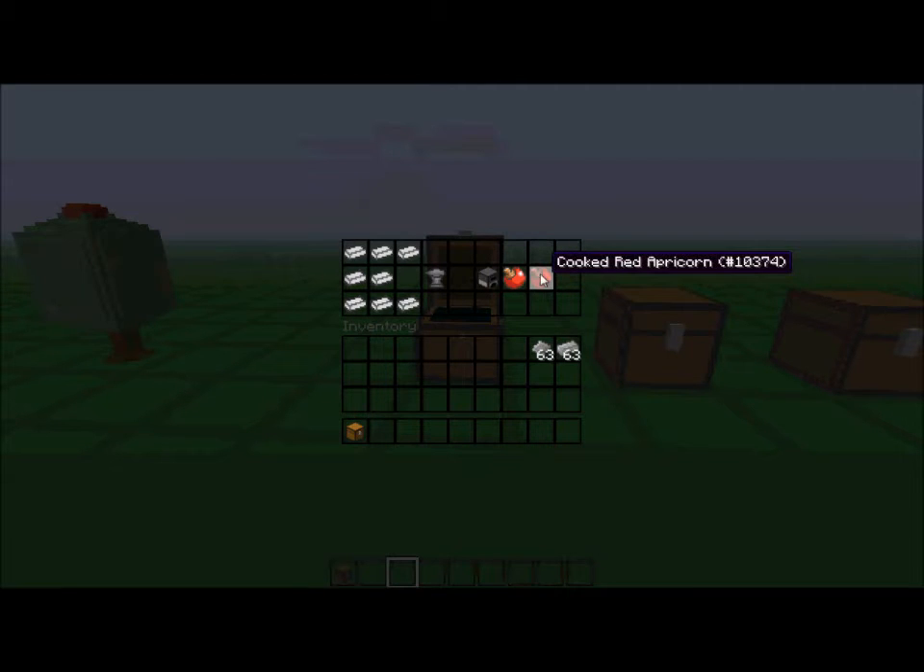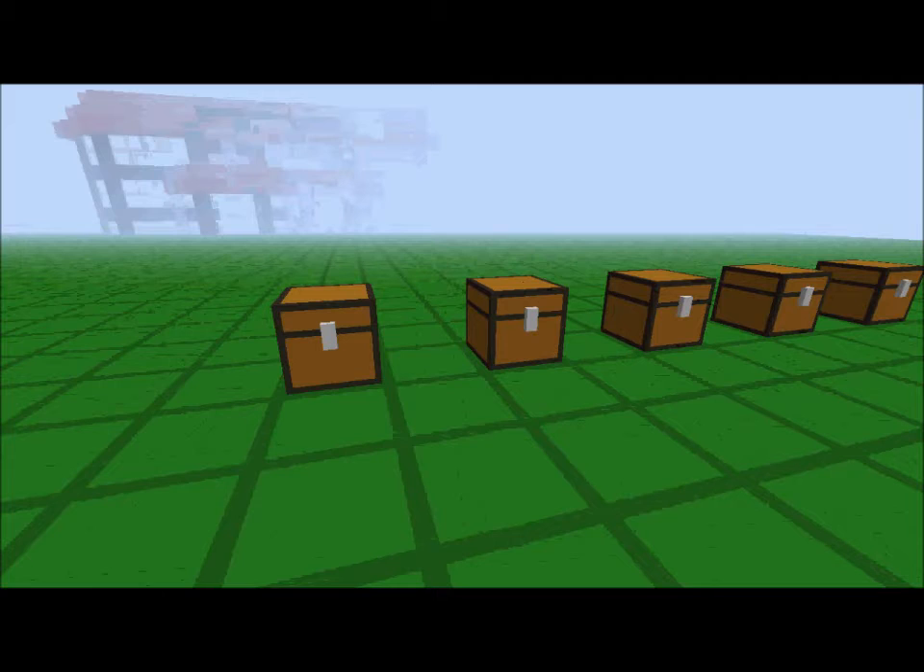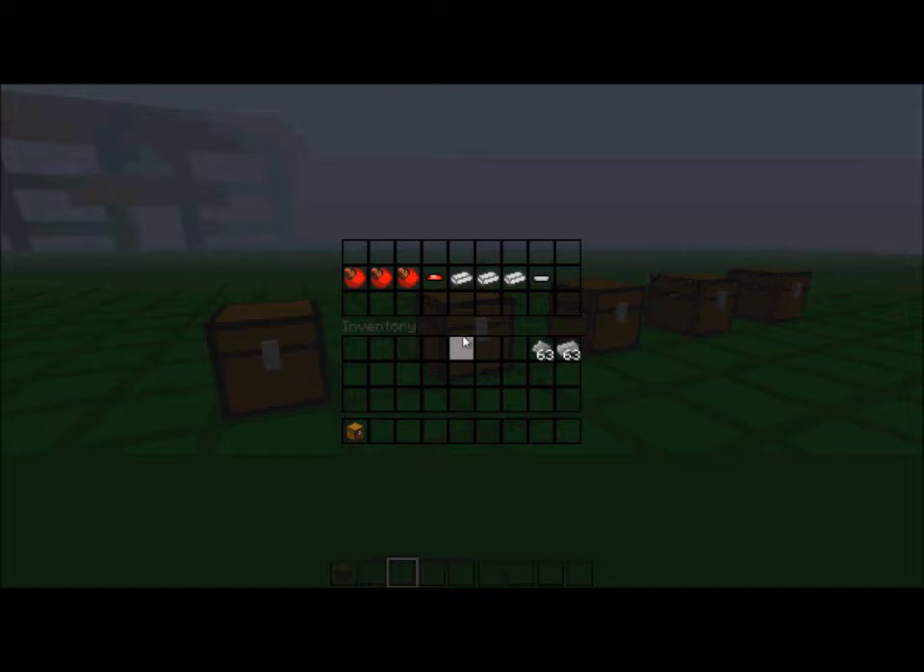You put the apricorns in a furnace, cook them, and you get a cooked apricorn. I'll show you what aluminum is later — this is going to be a shorter mod review because I'm not going to get too deep into it. There are different recipes for certain things, but cooked red apricorn gives you a Pokéball disc right here.